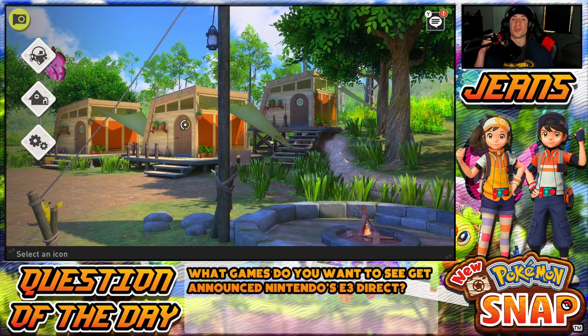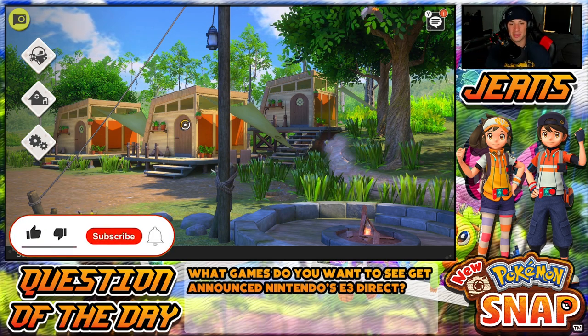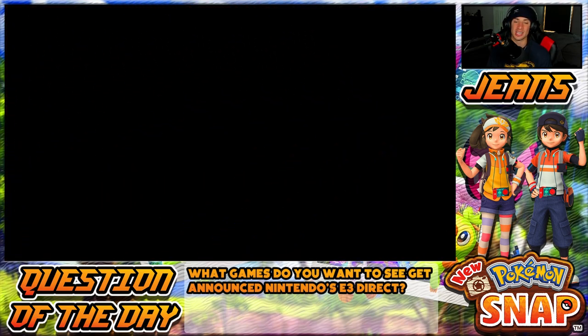What's going on YouTube, Jeans here bringing you guys part 15 of my playthrough on New Pokémon Snap for the Nintendo Switch. In the last episode we fully completed the main story, and in today's video we're gonna be getting started with postgame and going back to Florio Nature Park. If you guys are hyped, make sure you support the channel by smashing that like button and clicking that big red subscribe button. Before we get started, we're gonna head over to the lab and check out our photo decks.